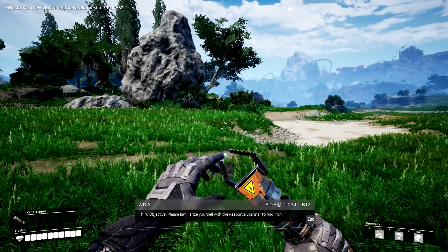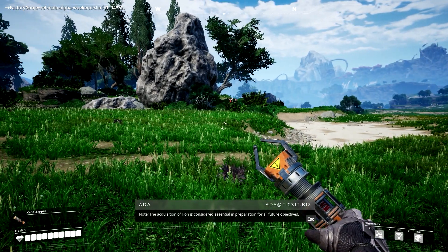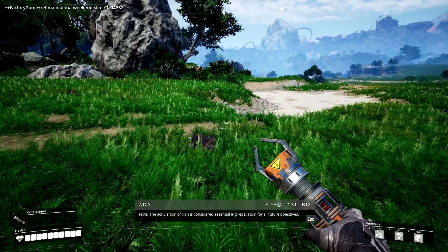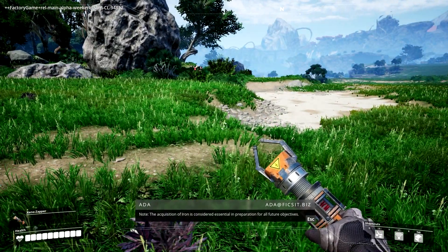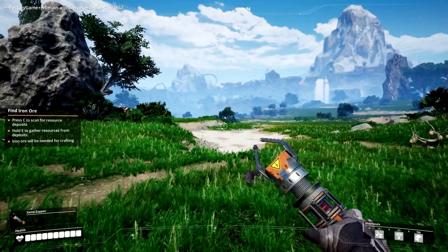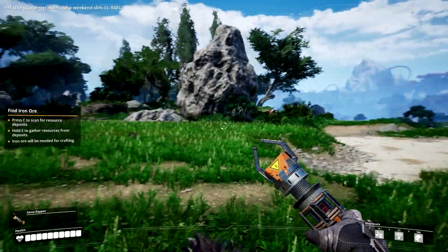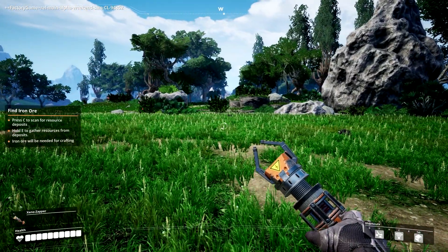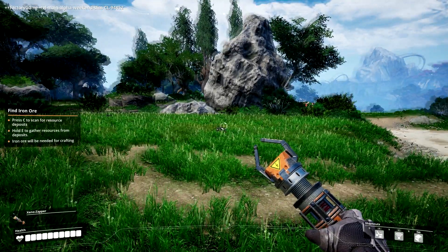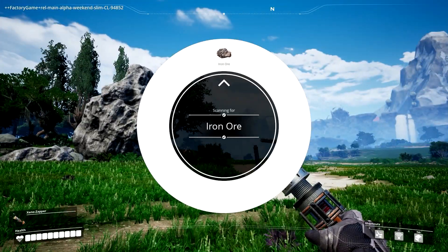Third objective: please familiarize yourself with the resource scanner to find iron. Note the acquisition of iron is considered essential in preparation for all future objectives. So just like any other game, we have resources to go after. Right now it wants me to find iron — I press the C key to scan for resources, hold E to gather resources from deposits, and iron ore will be needed for crafting.